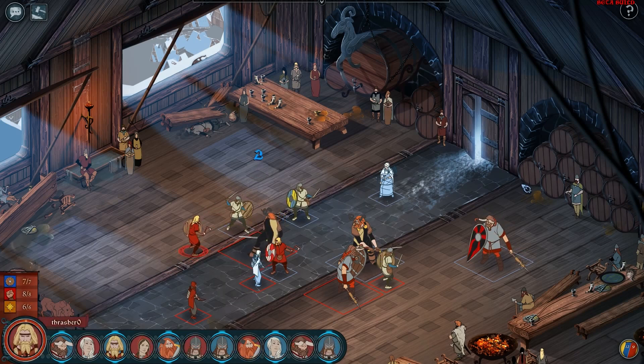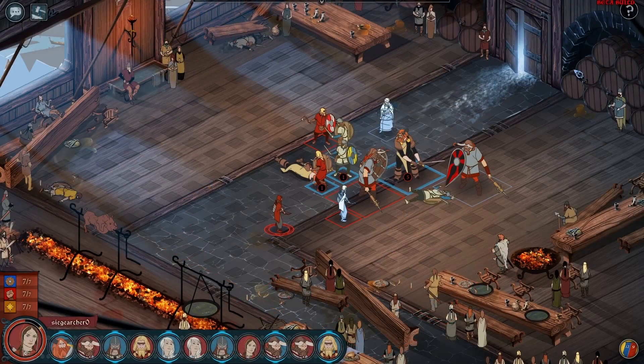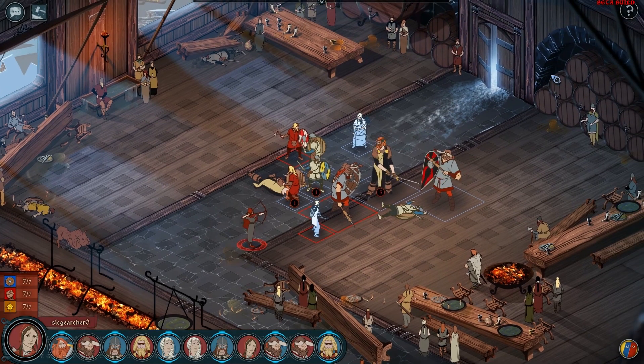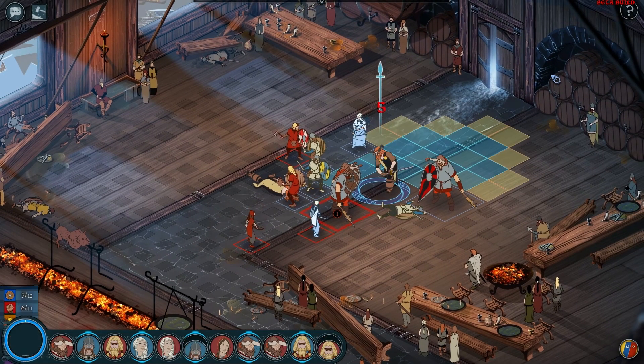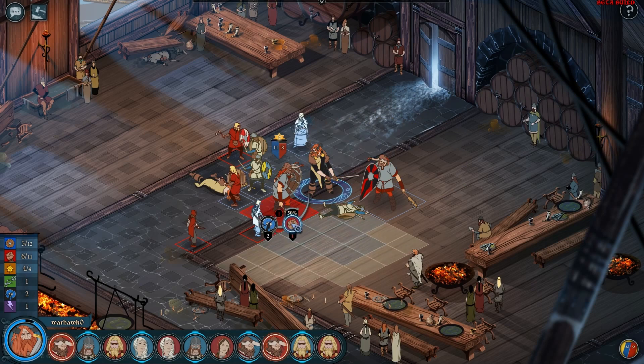Even worse, if your enemy has higher armor than your strength, you could miss the attack completely. You'll need to lower their armor fast. Every turn presents you with a difficult choice: lower their strength, or smash their armor. Mitigate their damage early, or set them up to take a big hit in the future.